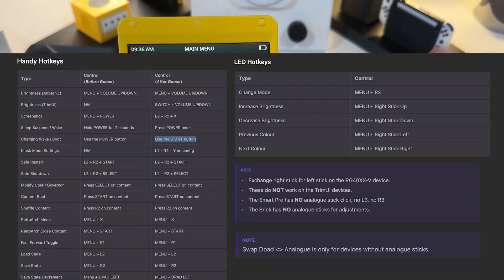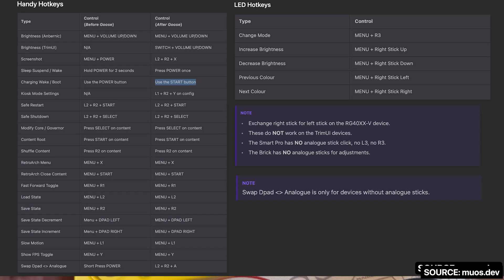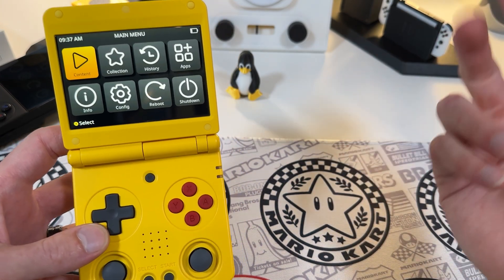I would recommend checking out the homepage of the muos.dev site, as there's a very handy table covering all the hotkeys as well as the before-use and after-use variants. There are ones in here I didn't even know existed - like apparently you can do Menu plus Y to toggle the FPS, kick in fast forward and slow motion, shuffle content, and cycle the save state you're going to load or drop. Apparently I've been going into the menu way more than I need to.